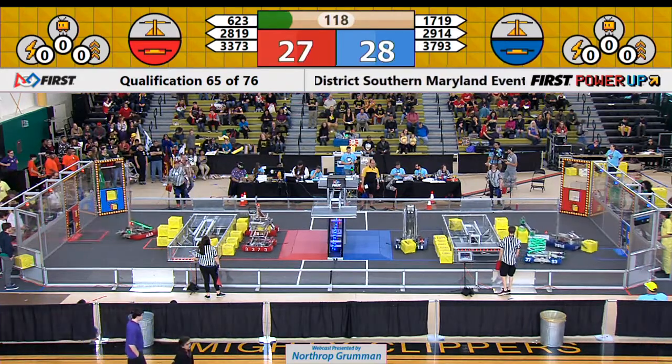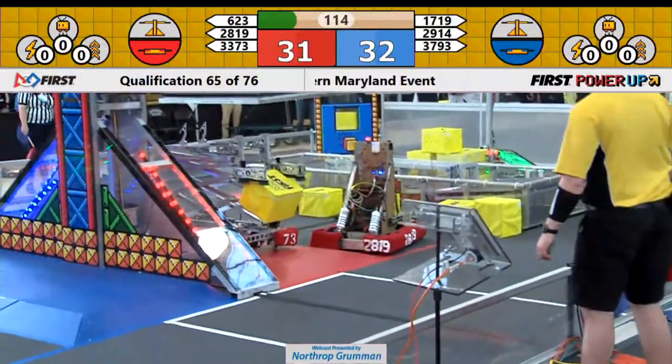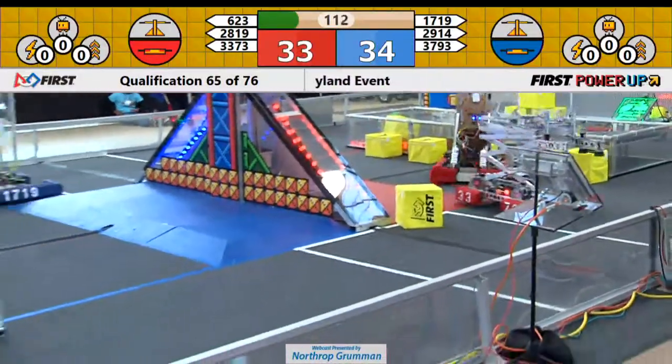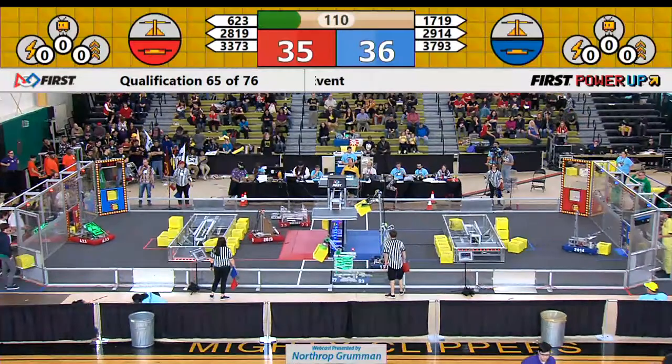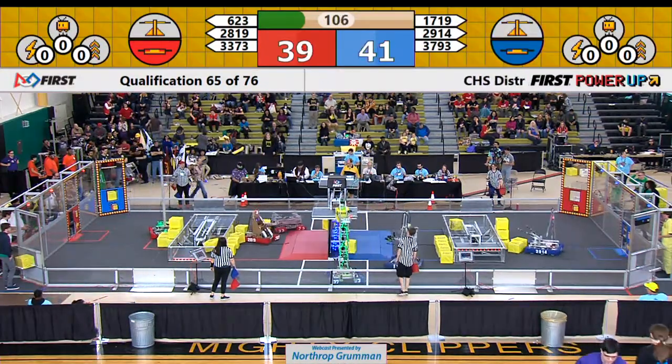623, Oakton Cougar Robotics for the Red Alliance, quickly grabbing cubes from their PowerCube stack and stuffing them into the vault. By stuffing them in the vault, they will be able to play those power-ups, which we found to be very important.